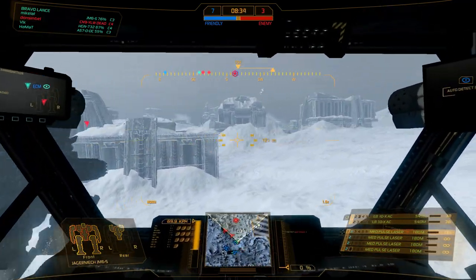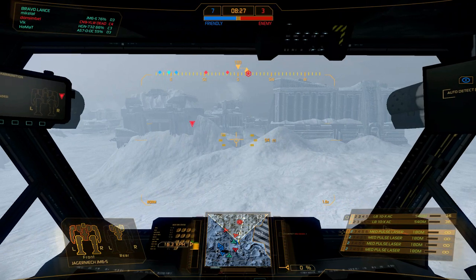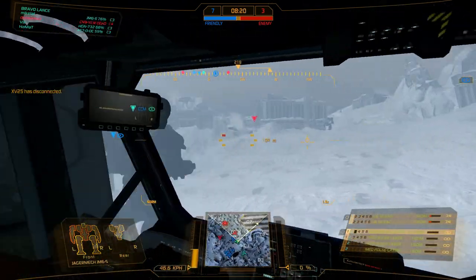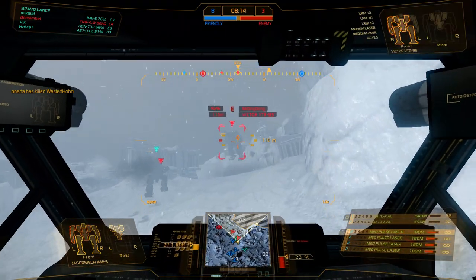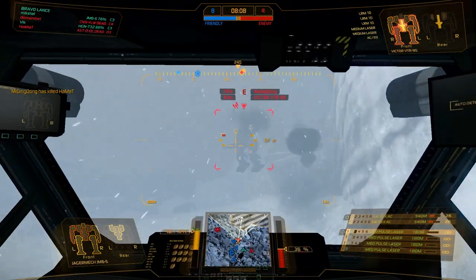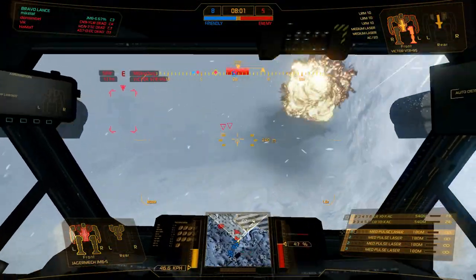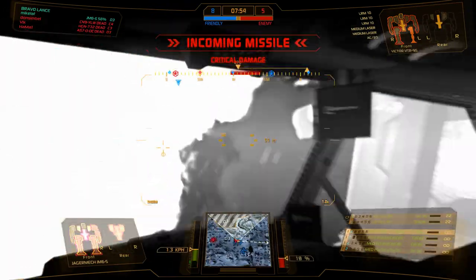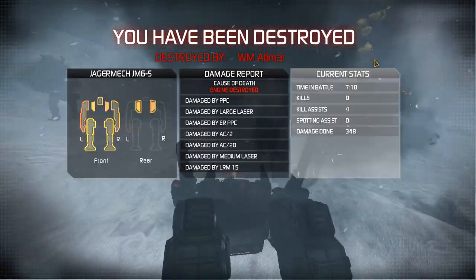I won't even lie — I'm using the Atlas as cover. I'm not running in there when they're not running in there. I noticed they stopped, so I'm going to back up and get another potshot if I can see someone in heat vision. I'm turning my torso as well to negate damage. This guy has a bunch of ACs — he's going to hit me, so I'm backing up now. Unfortunately taking damage completely to my center torso. About to die. That's unfortunate — I was just completely stuck on that.